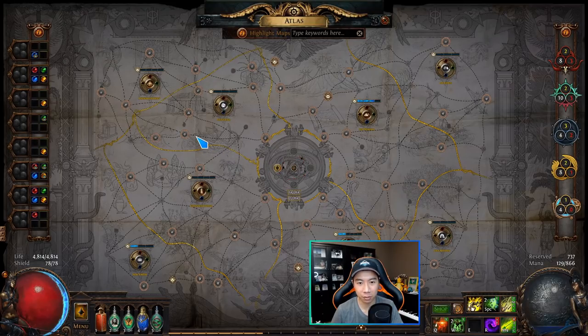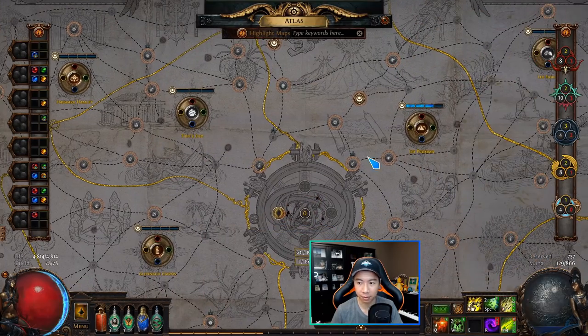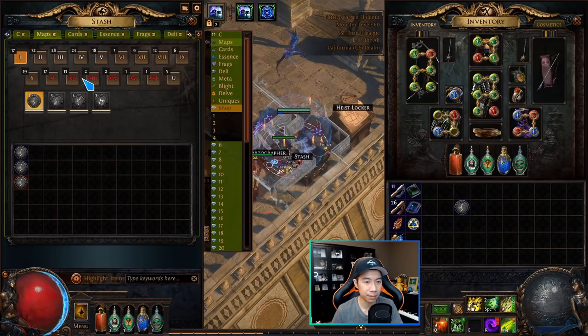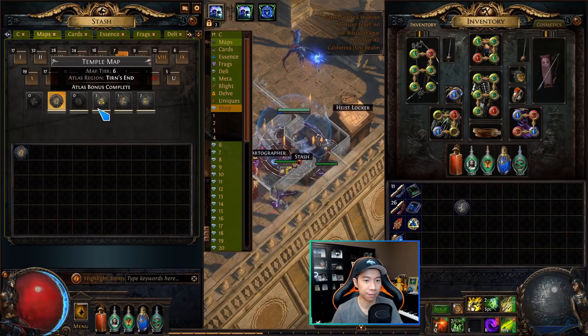A couple more things about the base map: the yellow ribbons outline the eight different map regions on the atlas, which are labeled — for example, the top-left cluster is Haewark Hamlet, then there's Tirn's End, Lex Proxima, and so on. These regions are relevant when we talk about the Conquerors and Maven. Also returning to the map stash tab: maps are colored by tier — tiers 1-5 are white, tiers 6-10 are yellow, and tiers 11-16 are red.